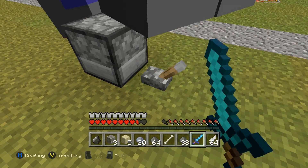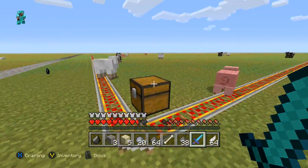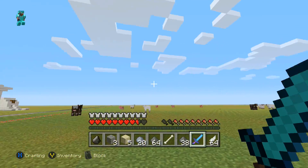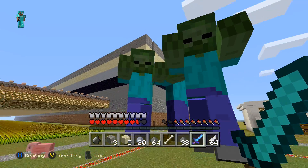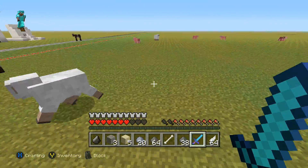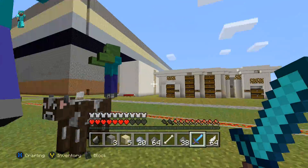I'm just going to try and spawn a couple of them here so you guys can see what they look like. One hit — these things are totally cool. I feel like these would be super awesome for a custom map or adventure map where there's just a giant zombie battle. You literally have to be underneath them for them to do damage to you, but if you get underneath them it's like you're getting stomped by a giant and you just die.